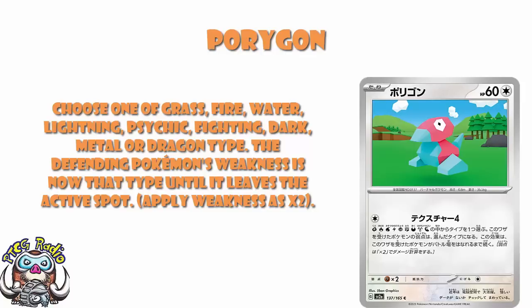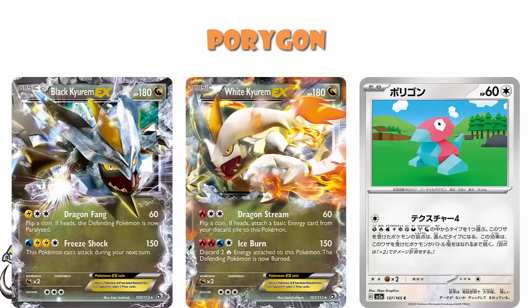But there are two very interesting things about this card. First of all — Dragon Weakness? Dragon Weakness doesn't exist anymore. There is no such thing in the standard format as Dragon Weakness. The last cards that had Dragon Weakness were Black and White Kyurem-EX back in Legendary Treasures. We haven't seen Dragon Weakness since Legendary Treasures — literally the last set that printed any cards weak to Dragon — and that was a decade ago. November 2013 in English, or July 2013 in Japan. The fact that we've got Dragon Weakness for the first time in a literal decade is actually kind of interesting.